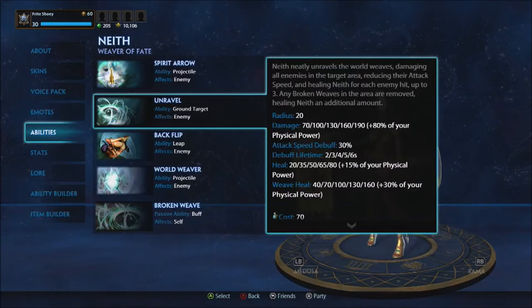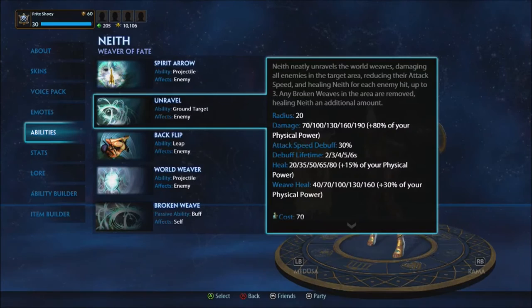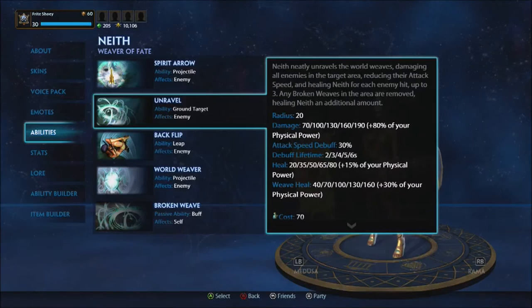Unravel: she unravels a little circle dealing damage — 190 plus 80% of your physical power at cap. If it hits a weave it heals an additional amount. It also applies an attack speed debuff capping at 30%. The heal is 80 plus 15% physical power, with the weave giving an additional 160 plus 30% physical power.